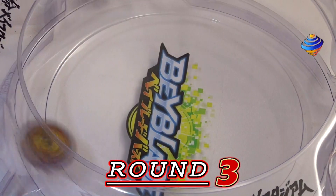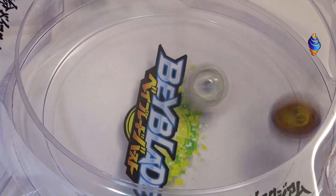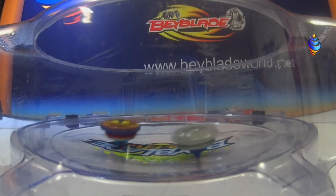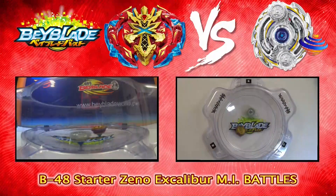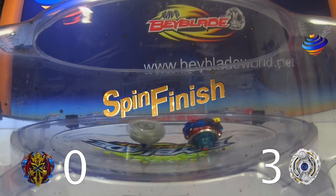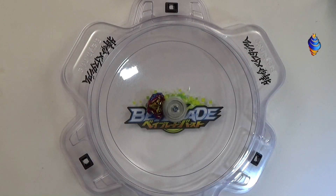Round 3, Excalibur and Odin. So who won for this round — Odin Central Blow or Zeno Excalibur? Zeno goes around, doing a few hits. It didn't last very long. Our winner is Odin Central Blow again, score of 0-3, spin finish.